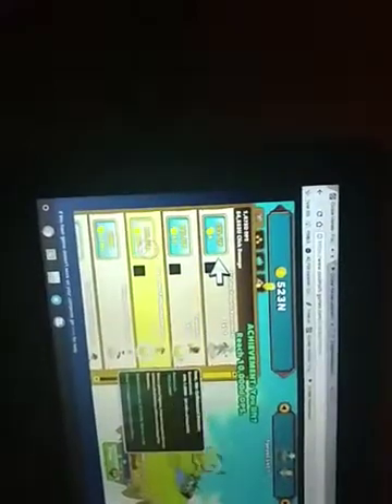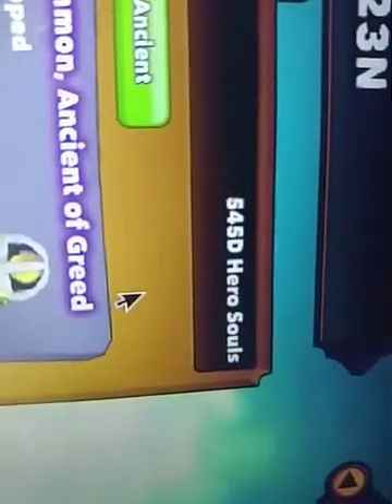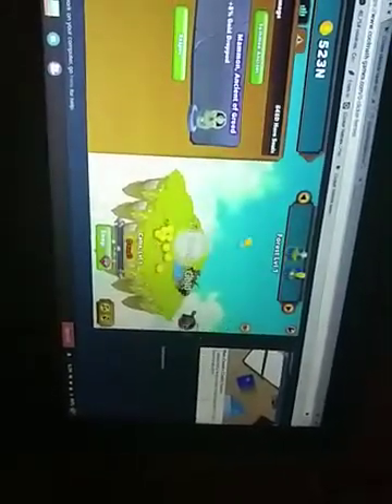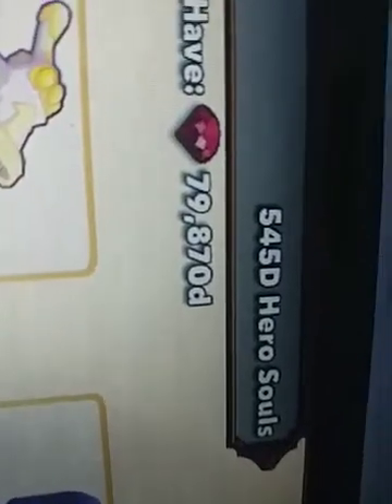And now, as you can tell, I have all this — all that's money. And I can hire as much of those as I can. So once I hire all these, I can go up here, hit Summon Roll. And when I do this, I click here and it says Accept. Now it says I have 545 D hero souls. And then once I do that I can go into this, which will bring up this. And those gems that you have to pay for are up here, which has 79,870 D.